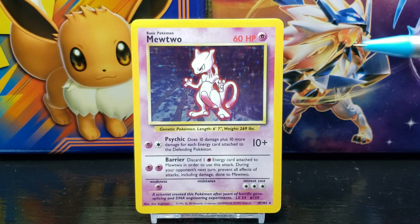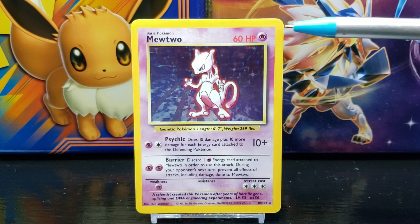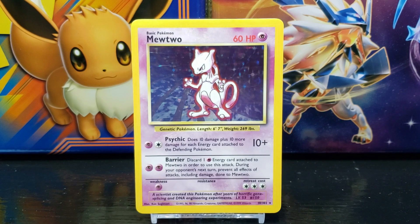Below the stage title you have the title of the card, which in this case is Mewtwo. In the top right corner of the card you have the Pokémon's HP, or hit points, which in this case is 60. Next to that you have the symbol of the Pokémon's energy type, which in this case is Psychic.